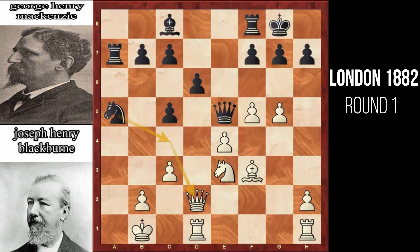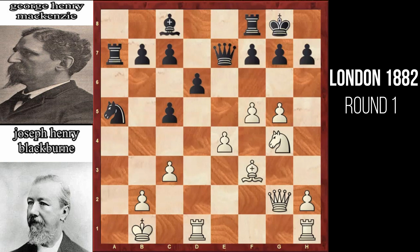Now since the c4 square is targeted by the knight, white plays knight to g4, attacking this queen. Queen moves back to e7. Now since the knight at a5 is targeting the c4 square, white queen moves to g2. This position is completely losing for black, but there is only one move that saves the game for black. So you can pause the video and figure out what move black has to play to stay in the game.